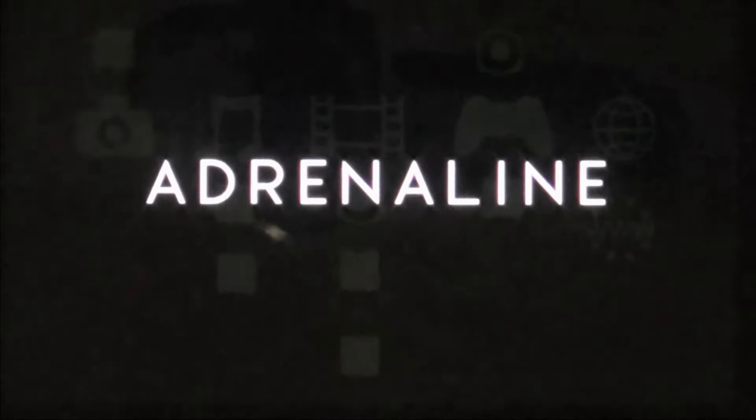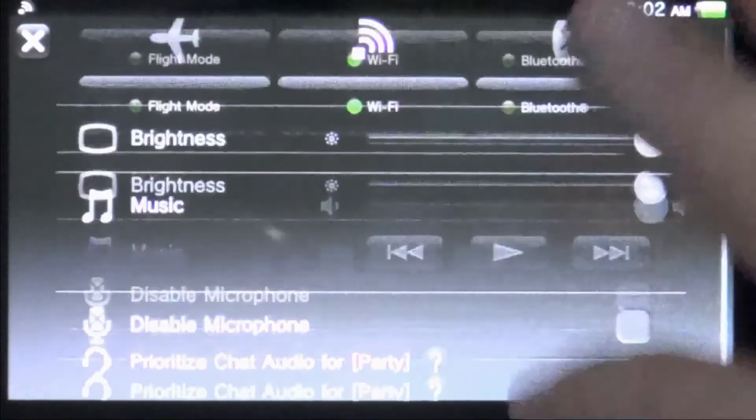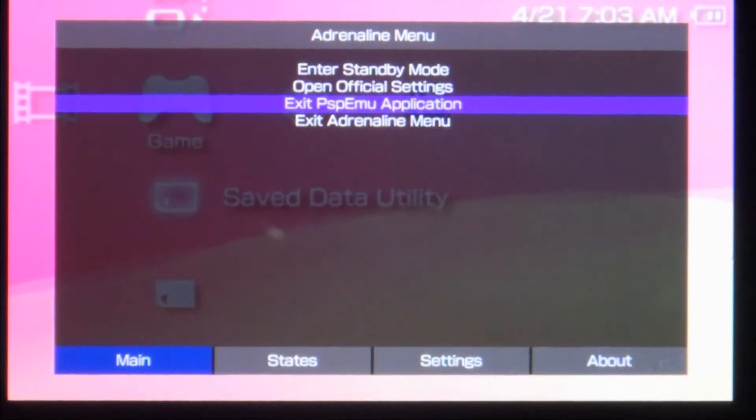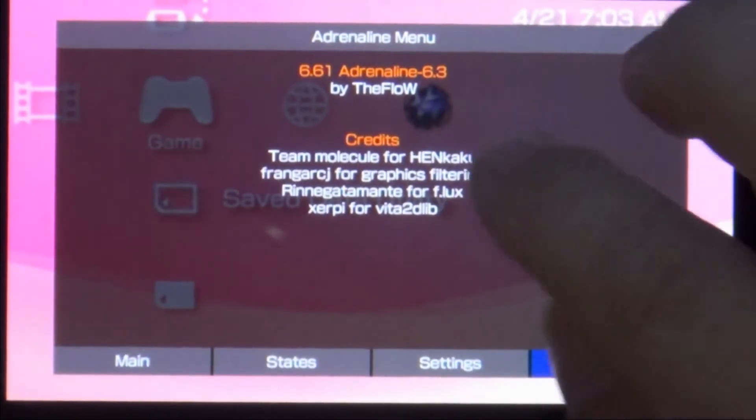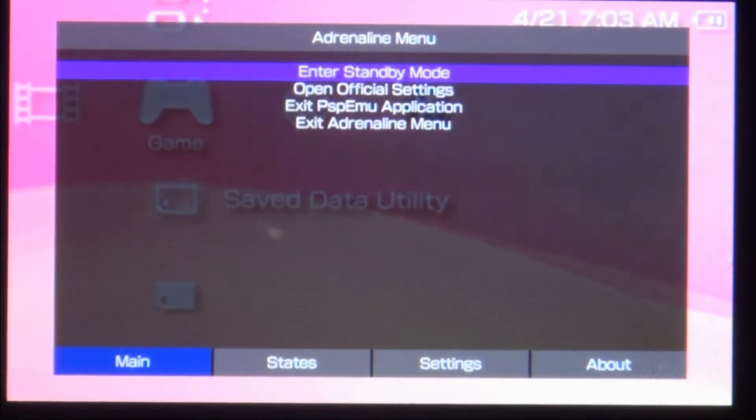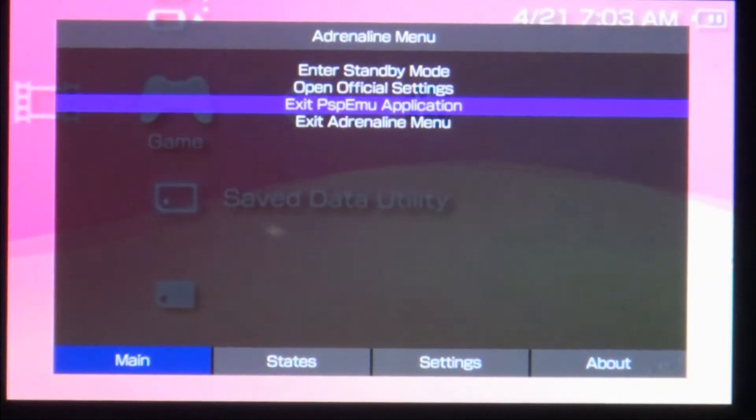Adrenaline still says 6.61, but let's go ahead and launch it to verify that the files I copied over earlier did in fact update it. This is the PSP firmware screen — this has nothing to do with Adrenaline itself. If you press and hold the PlayStation button it will open your Adrenaline menu. It doesn't say the version there, but if you go to Settings and then About, there it is: 6.61, Adrenaline 6.3. It's all updated. There were some video settings changed and it's supposed to fix some PlayStation 1 frame rate issues.